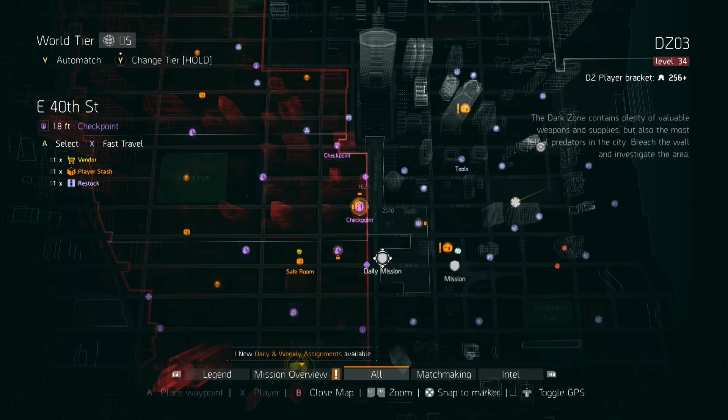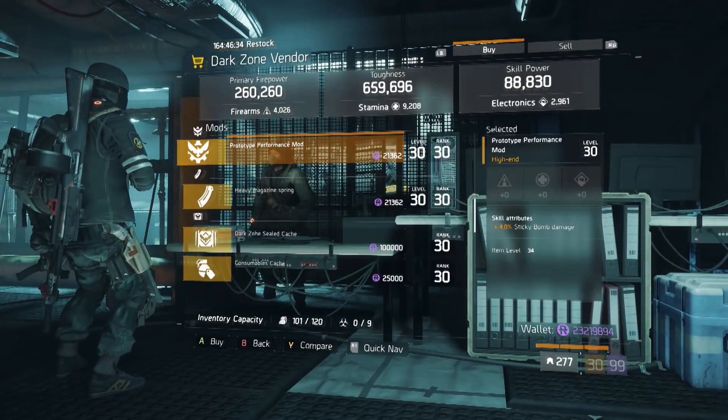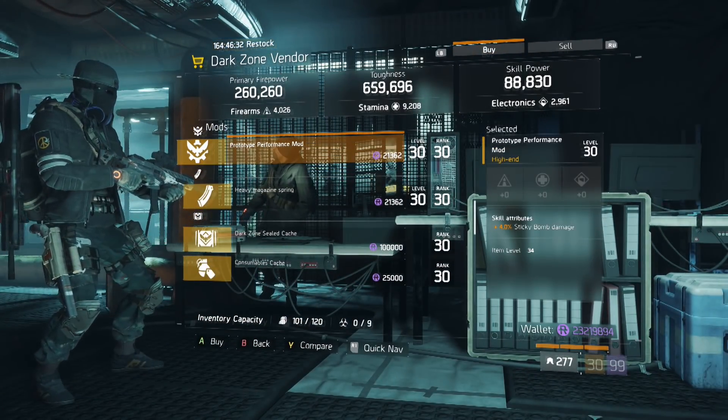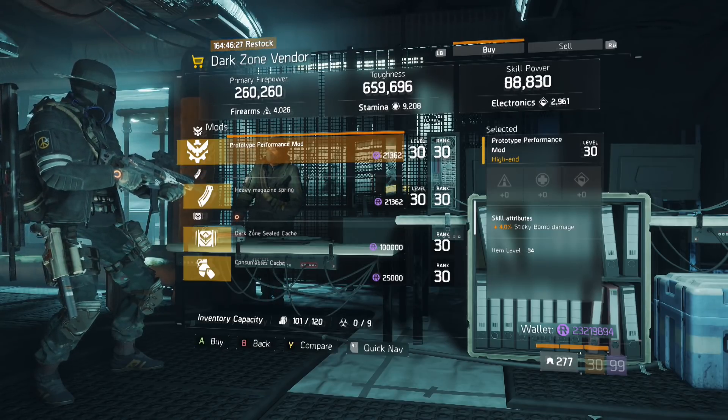Our next stop is the East 40th DZ checkpoint and the mod we're looking for is this sticky bomb damage mod. This is a max roll and how you increase the damage output on your sticky bomb.